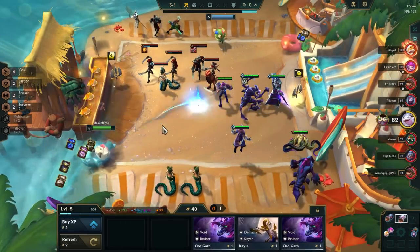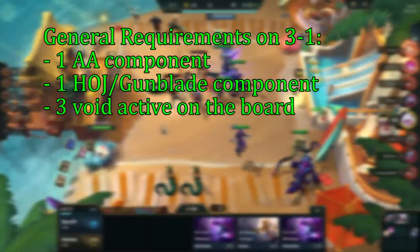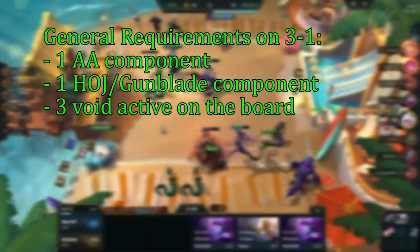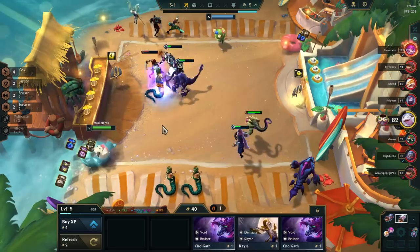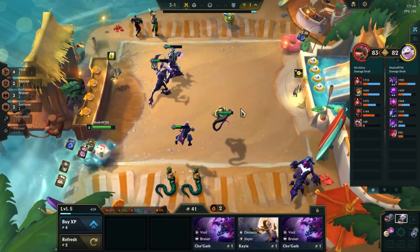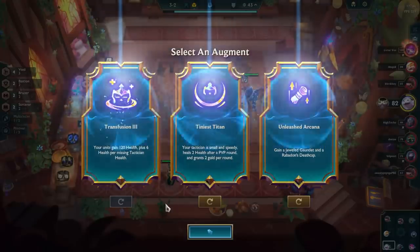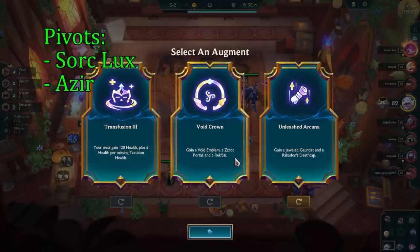At the Krugs round, you should have more direction toward a comp. The general requirements to play Void Kai'Sa are at least one component for Archangels and another for a healing item. We really want 3 Void already, as Malzahar and Cho'Gath can be hard to hit at later levels. We also cannot be offered Void-specific augments on Stage 3-2 if we don't have 3 Void active on Stage 3-1 — Void Heart and Void Crown are huge power spikes. If you are weak in the mid-game, roll at level 6 to stop the bleeding. Scout to see how many others are playing Void Kai'Sa; if 2 others are, consider pivoting to Sorcerer Lux or Shurima Azir.